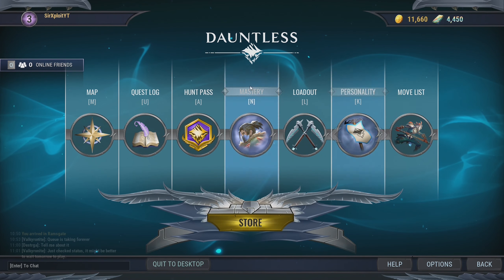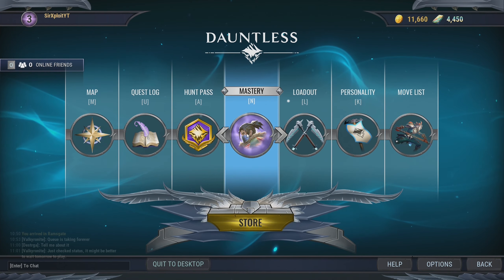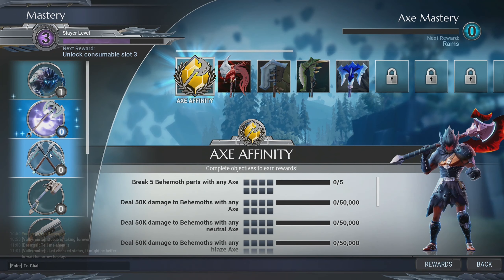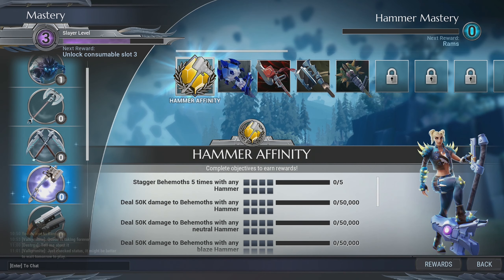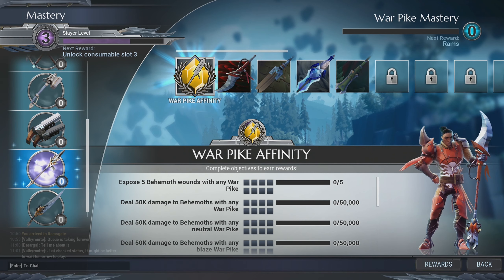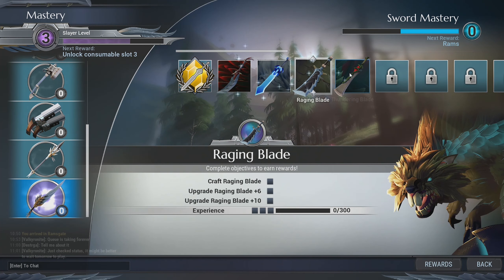You might think that you have to pick one specific class to level up in Dauntless, but this is not true. In Mastery, you can see that you can level up every single type of weapon, as well as every subclass of that weapon — Axe Affinity, Chain Blades Affinity, Hammer Affinity, Repeaters Affinity, Warpike Affinity, and the Sword Affinity. Each one with a different subclass that you can use when fighting different monsters.